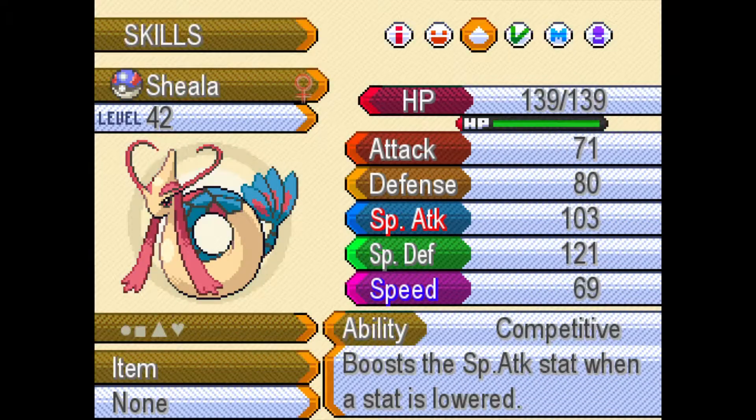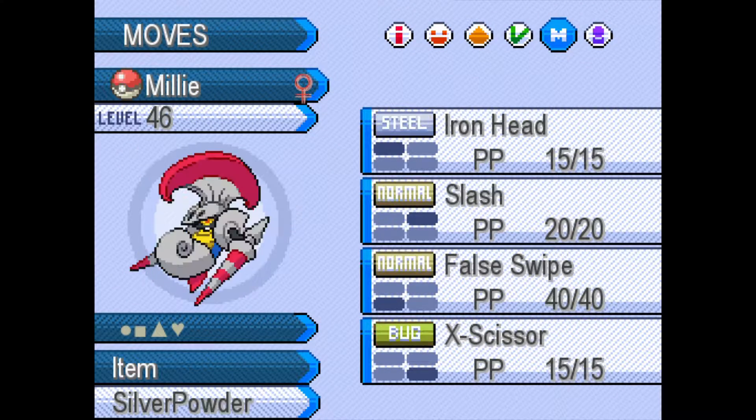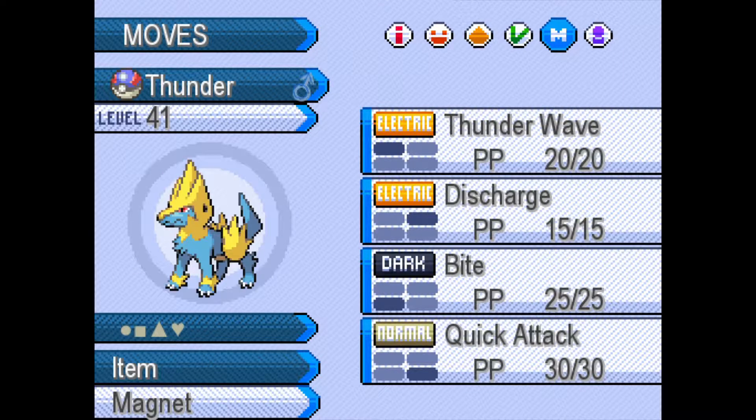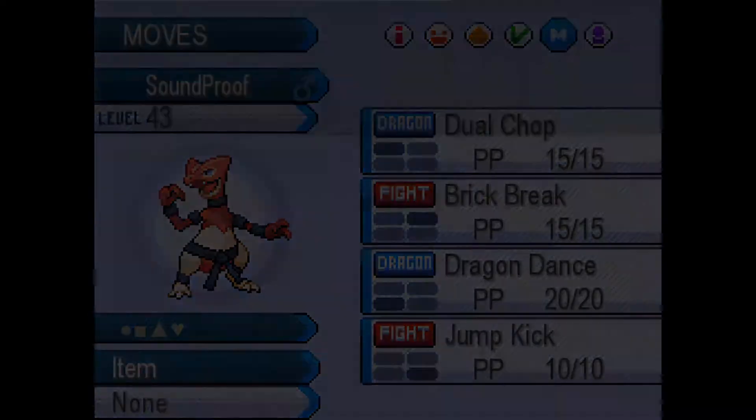Dan the Rampardos has Pursuit, Chip Away, Scary Face, and Assurance. Sheila the Milotic has Recover, Water Pulse, Dragon Tail, and Disarming Voice. Millie the Escavalier is holding Silver Powder and knows Iron Head, Slash, False Swipe, and X-Scissor — False Swipe to help catch Pokemon. Thunder the Manectric has Thunder Wave, Discharge, Bite, and Quick Attack, holding the Magnet.